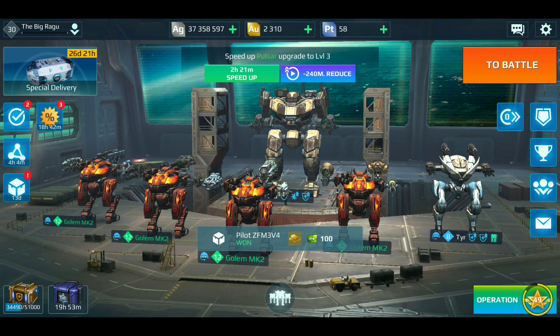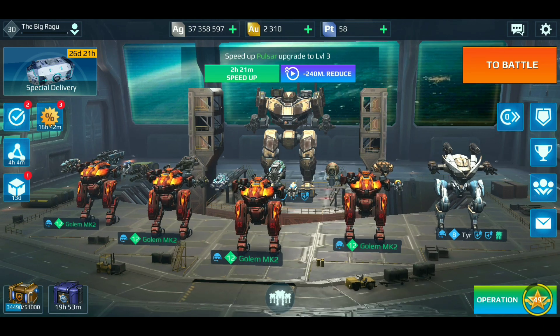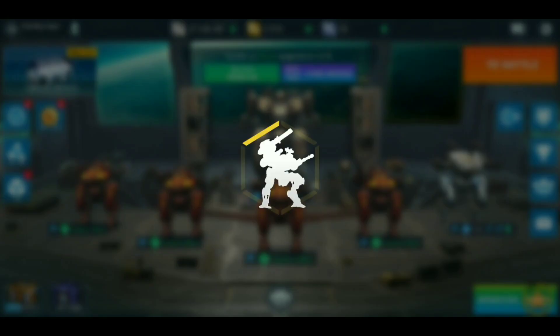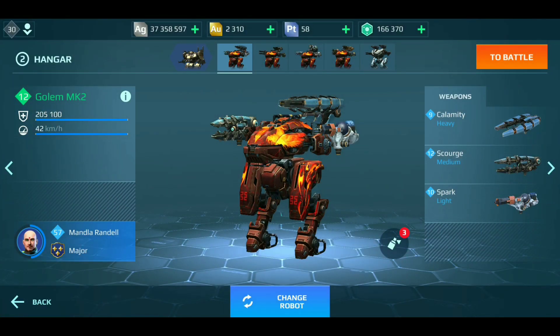Hey everybody, good morning! This is the Big Ragu coming at you with another video. This is a subscriber request from the Grand Knight. We've already seen this build — Calamity Scourge Spark as a ranged unit — and Grand Knight wants to see this as a brawler or knife fighter. This is going to be fun and challenging because I've never really brawled with this bot before.